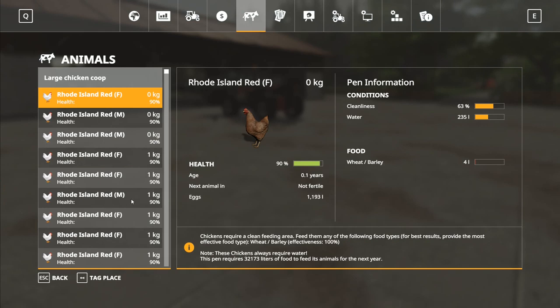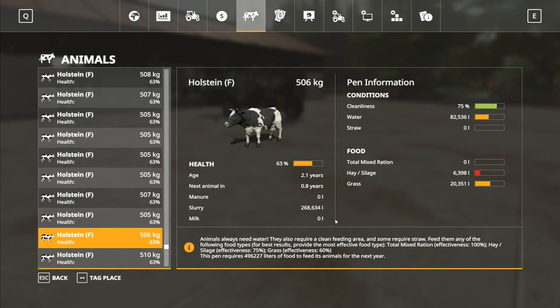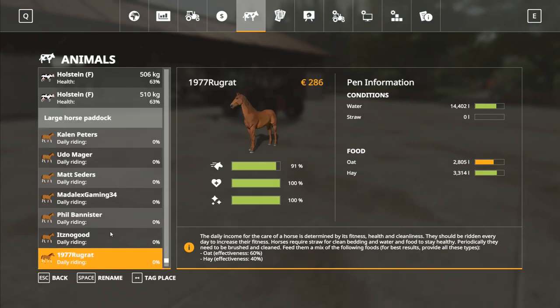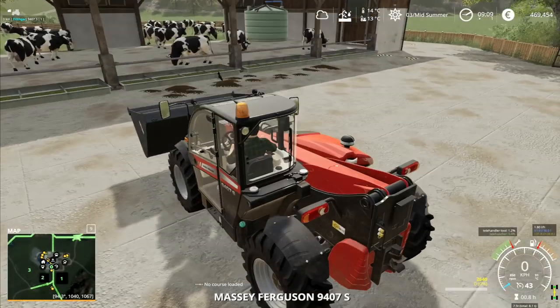Let's check the animals again. I have four liters of food there for the chickens, so it's probably an idea to go and put something in for them soon. Cows are still filling up with water - that seems to be an ongoing thing. They've got very little hay and silage but just a little bit there that'll keep them going for a minute. The horses are doing fine.